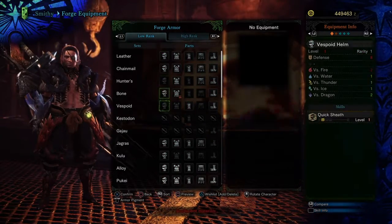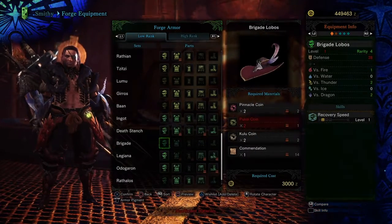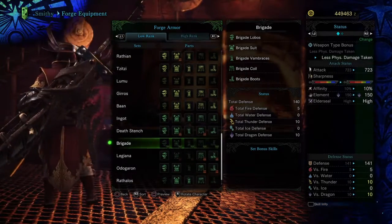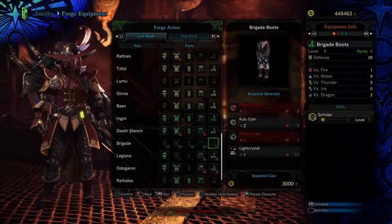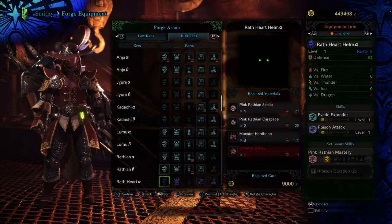You also get some armor sets that are unlocked. There are two you can unlock — I only have the first, the Brigade set. The second is the Guild Cross. It's built around defense and resistances. It's a pretty cool set — you've got the feather and the hat, it's pretty sweet.